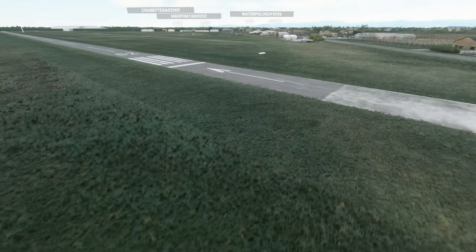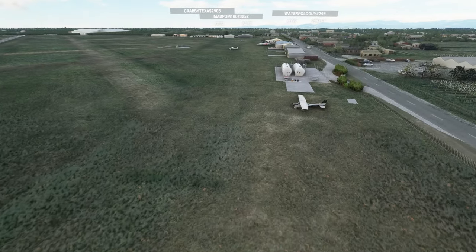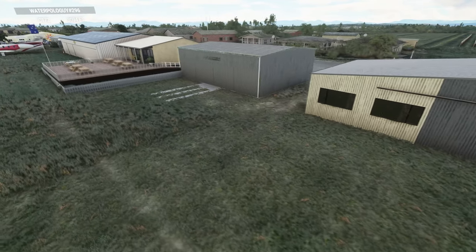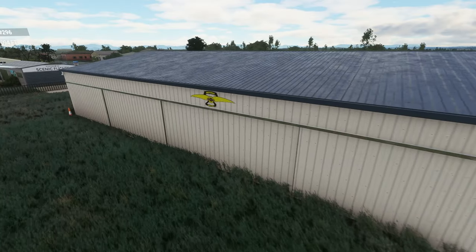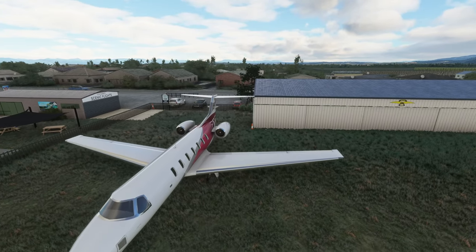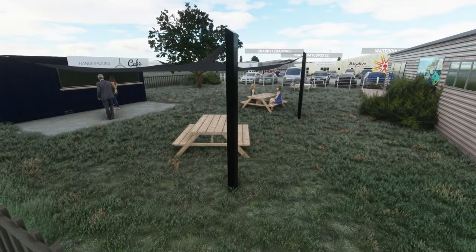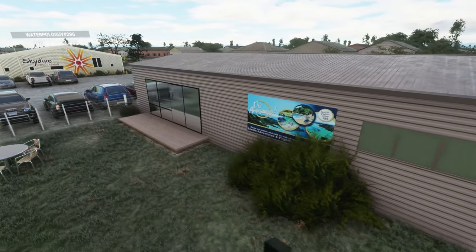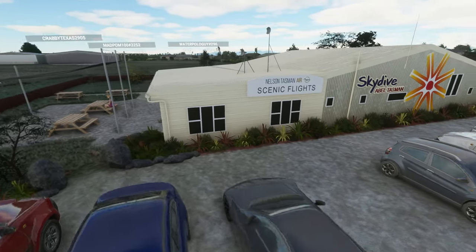We've got windsocks on the side of some little local private hangars. There might actually be a grass runway right beside here - I need to check that out. We've got fuel tanks right there. And remember, this is freeware by NZA Simulations. We've got the New Zealand flag - make sure you salute on the way past! Right here we've got the Motueka Aero Club logo on the side of the big sliding doors of the hangar. We've got scenic flights and a hangar cafe inside a shipping container, and skydiving with Abel Tasman for those of you who like jumping out of a perfectly fine aircraft.